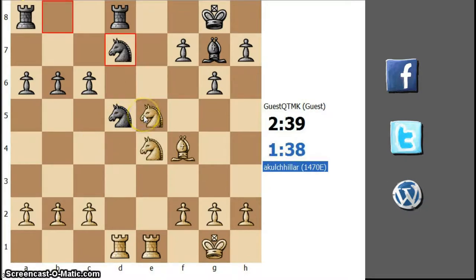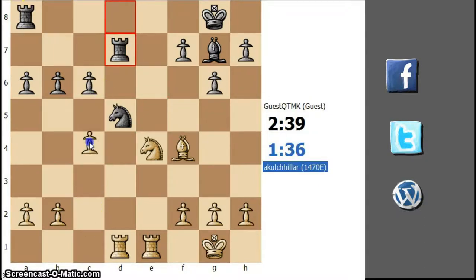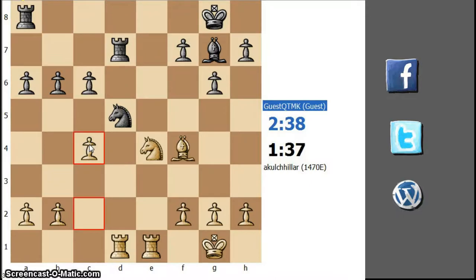Knight d7 — he finally develops and his rooks are connected. But they won't be for very long, because now the connection between the rooks has been broken. And here comes c4.